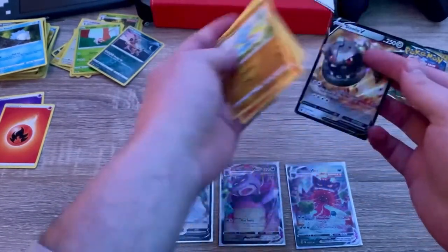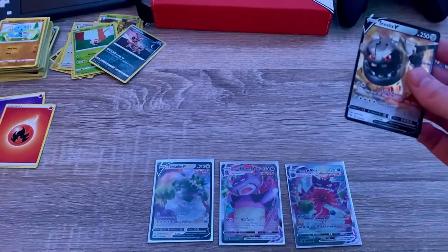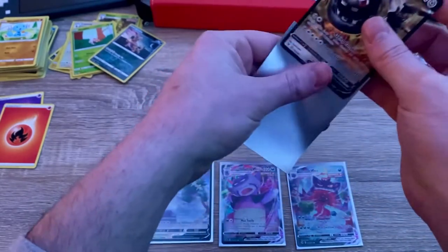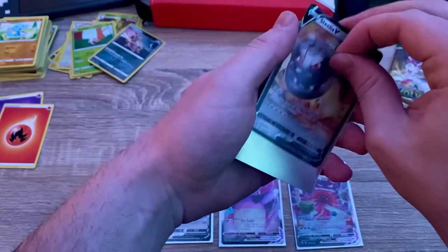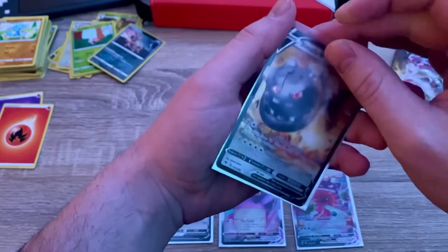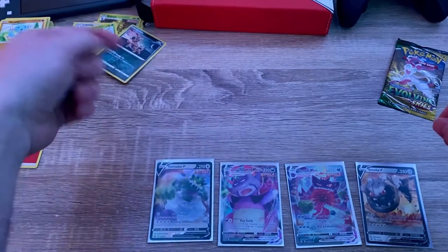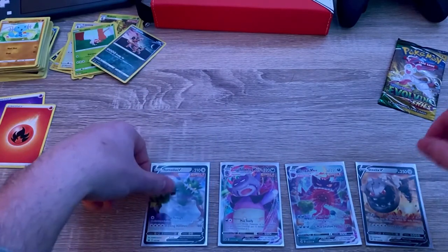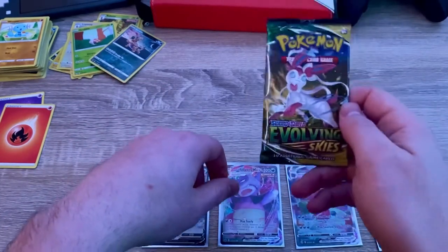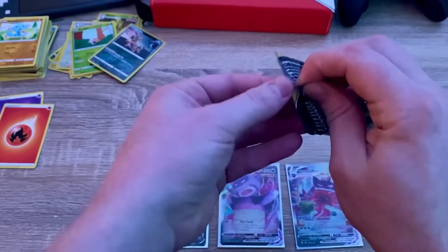I'm not too shocked about the card values because I honestly have no idea off the top of my head. Obviously I know the Gengar one is worth something. Steelix — that's all I gotta say. Slow King V, Tornadus — I might already have one of those. I'm still on the hunt for an Eevee evolution from this set; they have just been really evading me.